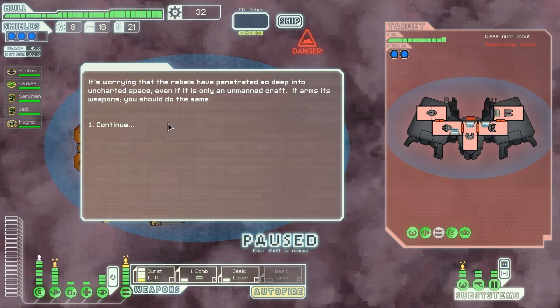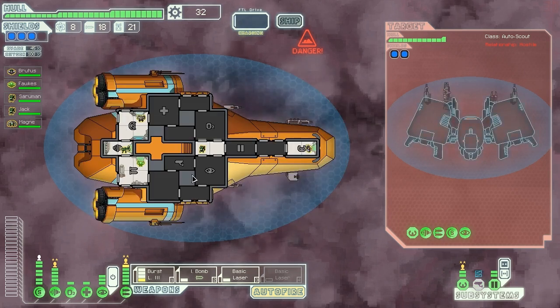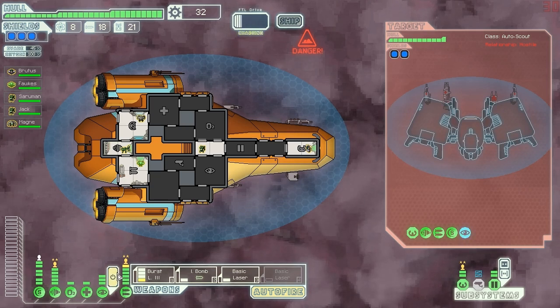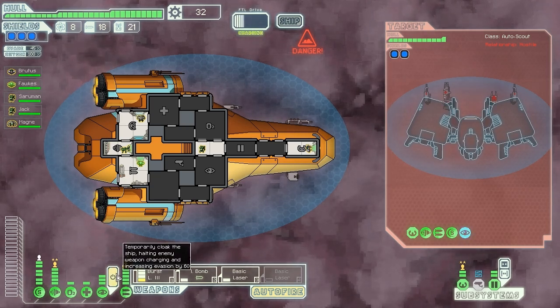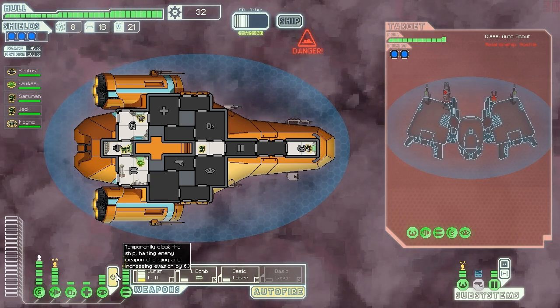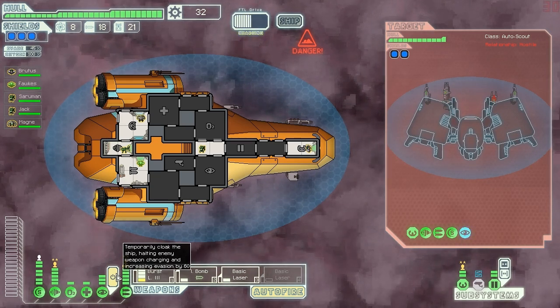It's worrying the rebels have penetrated so deep into uncharted space, even if it's only an unmanned craft. It arms weapons, but that's okay because we also have our armed weapons ready to go. This one does have shields though, so it won't be quite as easy to kill as the last one. He's arming up for a super blast, but we're well-equipped to deal with super blasts — bring it.